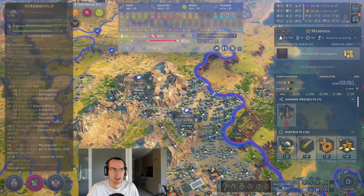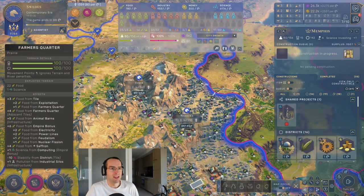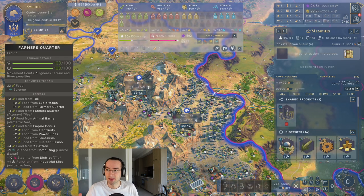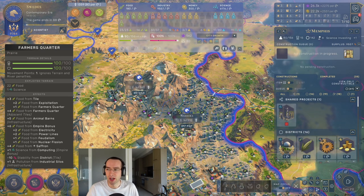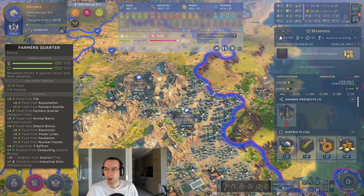So to break this down, here's an overview: how food works, what farmers quarters are and how they work, how to boost farmers quarters through infrastructure, and then how to turbocharge your food by picking the various civilizations that are food focused.